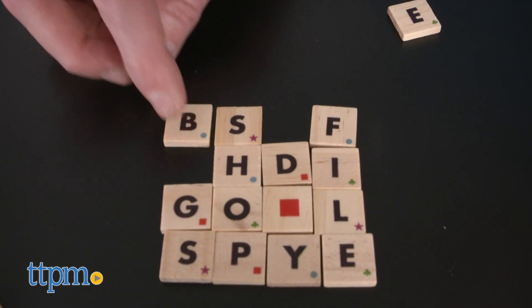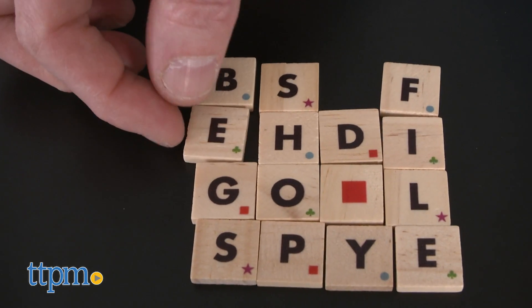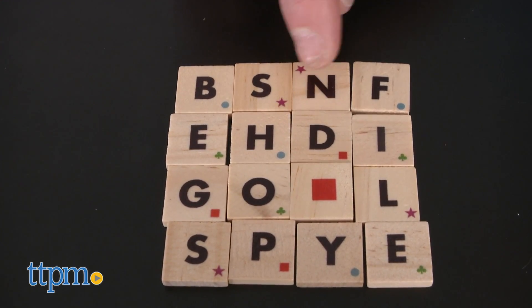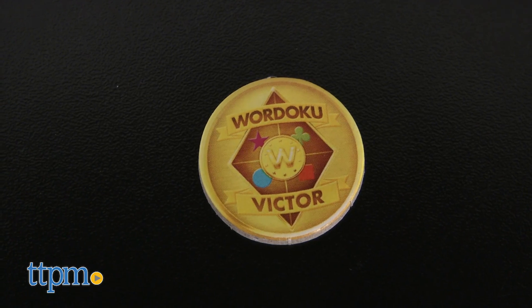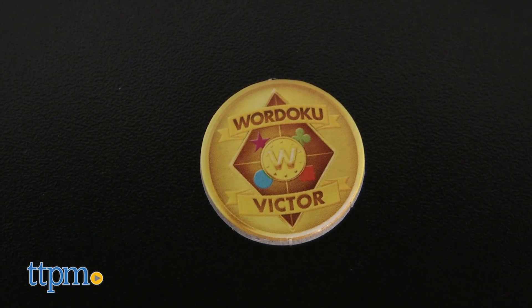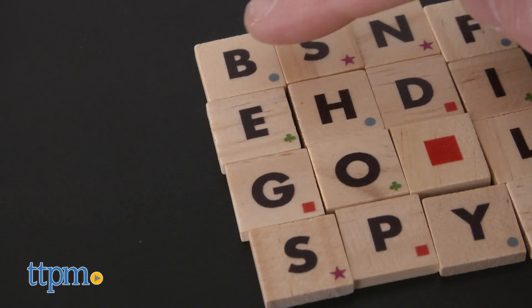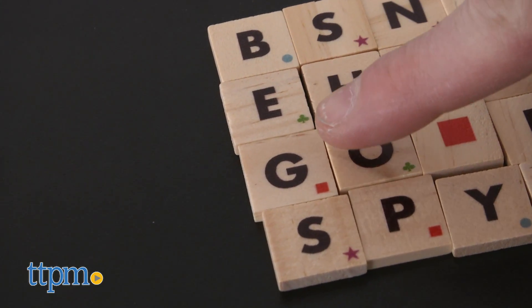Each letter in a word will earn you one point. Balance words will earn you double points. Wild tiles earn zero points. At the end of each round, winners get victor tokens, and when you improve upon your old score from a previous round, you get a personal best token. The player with the most awards after three rounds wins.